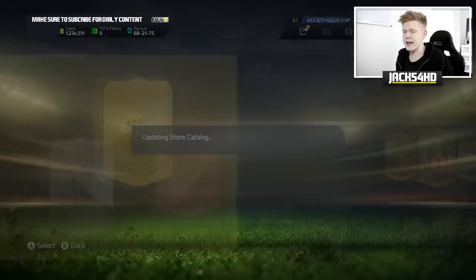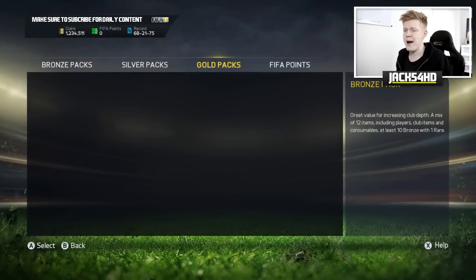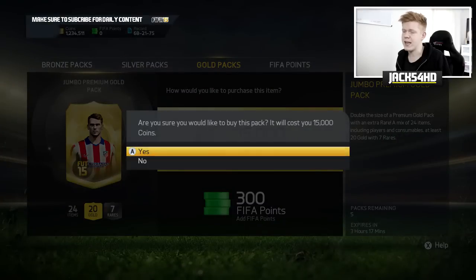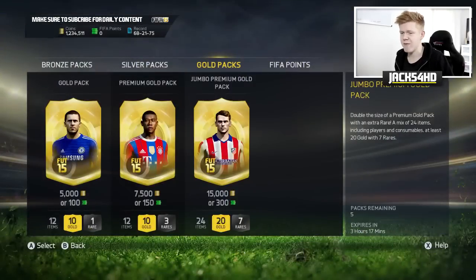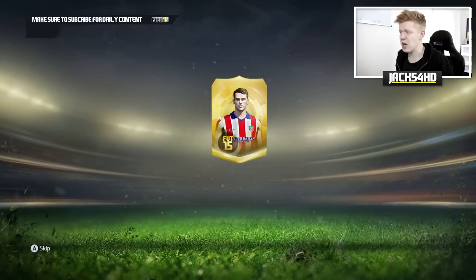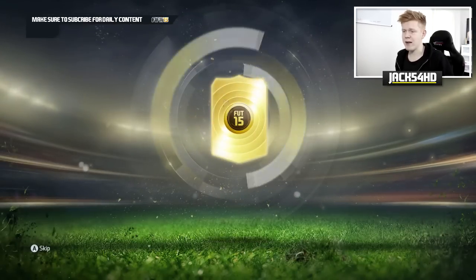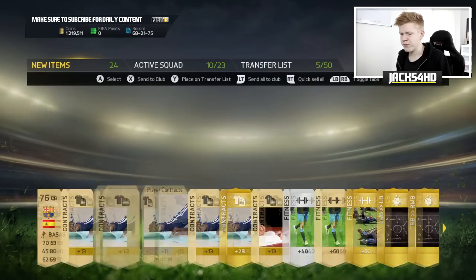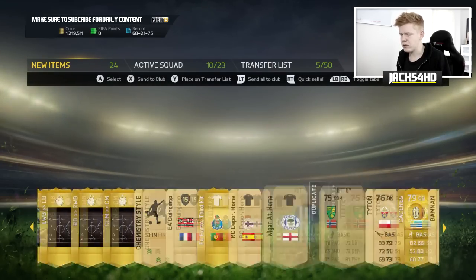Hopefully we can get something good in our first pack, because there are some premium jumbo packs out and I would love to get a good player. It's as simple as that. Let's go ahead and open the first pack and see who we're going to be building our hybrid around. We managed to pick up Caceres — not too bad.